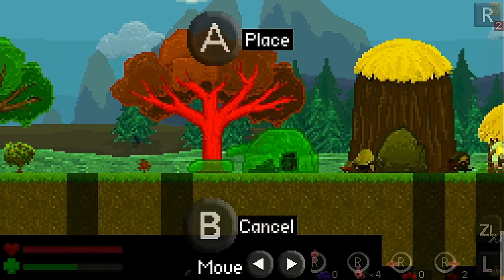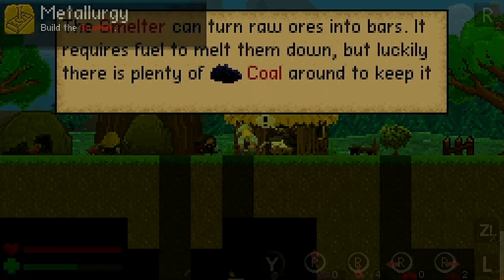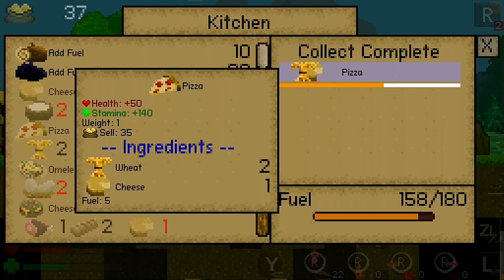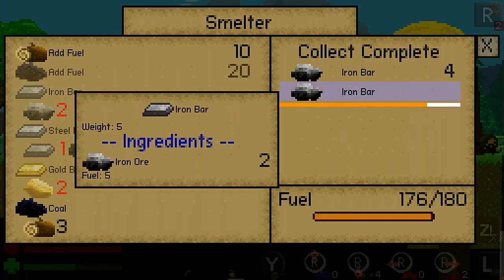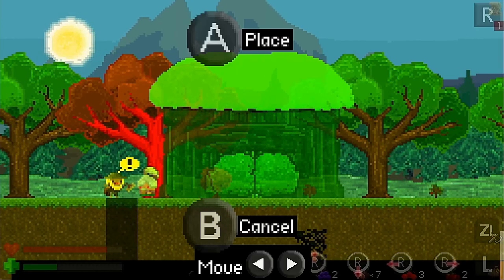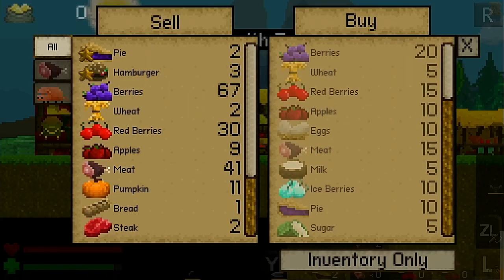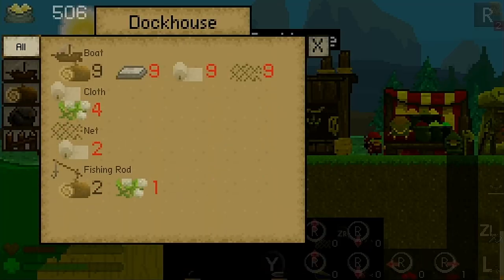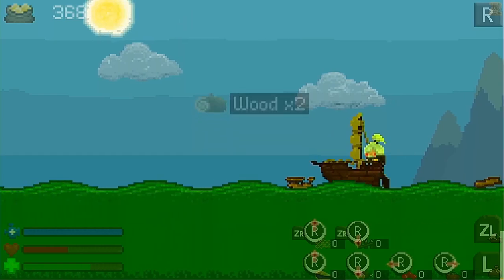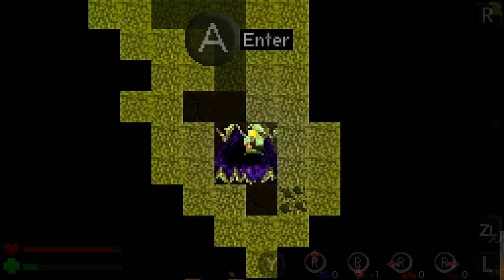Unlike Terraria or Minecraft where you construct buildings piece by piece, Aground keeps things simple by providing blueprints for buildings which you place directly into an open area before adding all the required materials to construct them. All the items you can craft are automatically displayed when you interact with the relevant building — you have a kitchen for cooking dishes, a smelter for transforming raw ores into bars, and a workshop where you can craft weapons, armor, and tools. As you progress you also unlock a farm to grow crops and raise cattle, a market to buy and sell materials, and eventually a dock allowing you to build a boat and set off for other islands. The planet you find yourself on is actually only the first of several you can visit in-game, and it alone has a huge amount of content to discover, with high-and-low searching and plenty of puzzle solving required to obtain the rarest equipment.